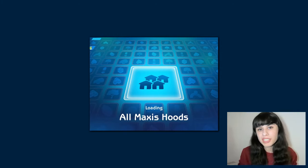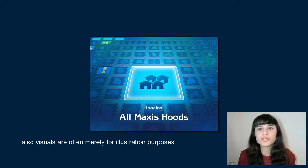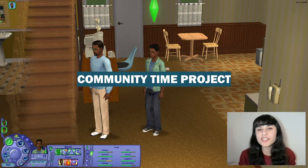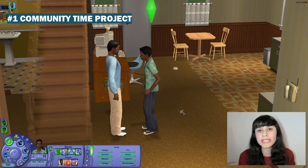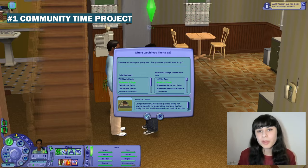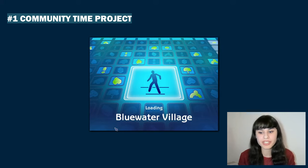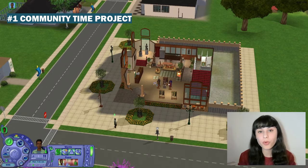Here are some mods that make managing your households easier. First up is Community Time Project, and it might just be my favorite mod ever. A lot of people, when they first play The Sims 2 or first play in a long time, complain about time being frozen on community lots and things not progressing in the household while they are away. I will go as far as saying this is probably the best way of managing time in all of The Sims games — the default system in The Sims 3 or The Sims 4 doesn't even come close.